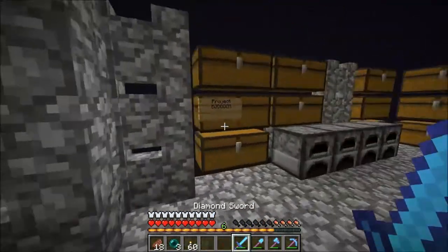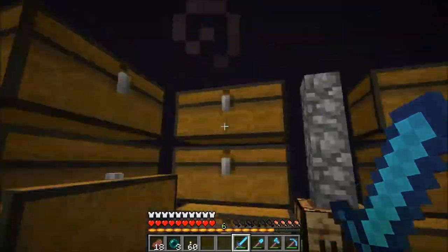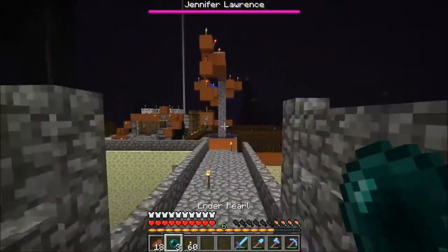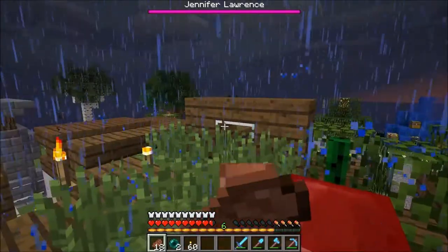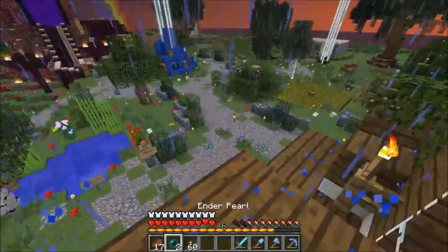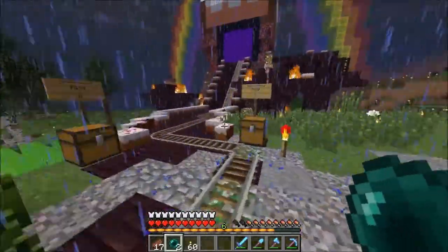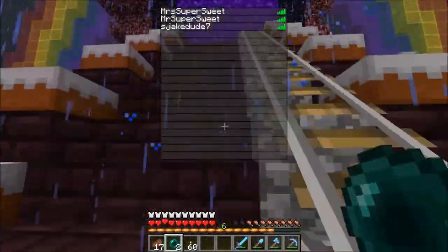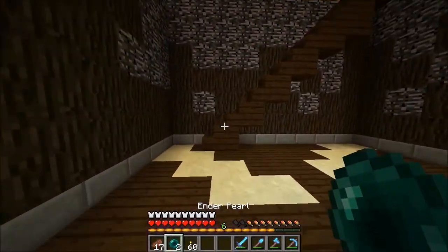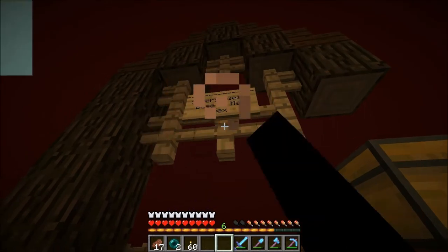I'm gonna search here quickly and see if I have any pumpkins. Okay, I don't. So we're gonna go back to spawn — we have to fix some things here. I slept in OMG's bed. Oh, I can't do it again because Super's AFK in the overworld.